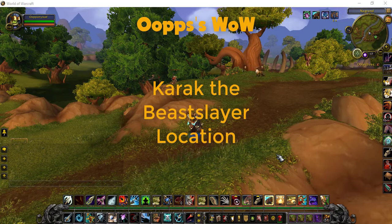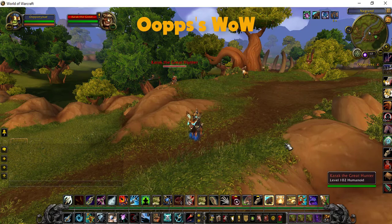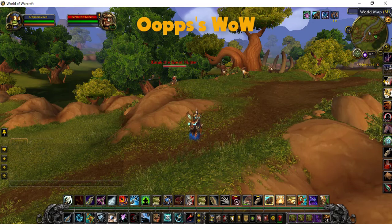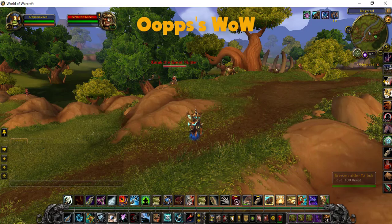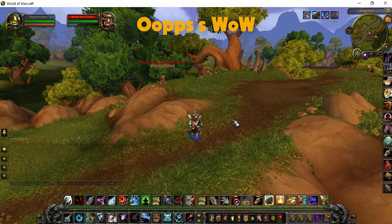Here's the location for Carrack the Beast Slayer. There he is sitting down over there — he's on a little mound of earth in the Grond, another one easy to find. They do respawn really quick. I'll just mount up each of my mounts using my training whistles, kill him, and move on to the location for the next one.